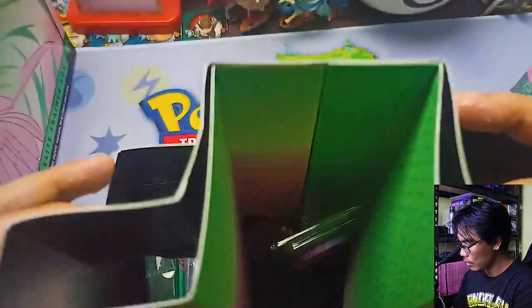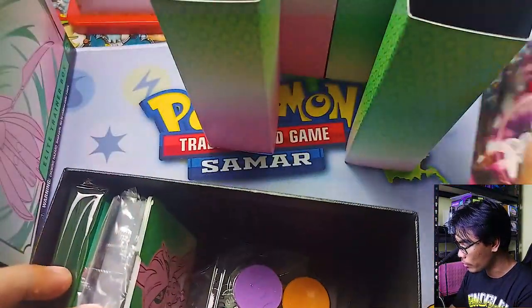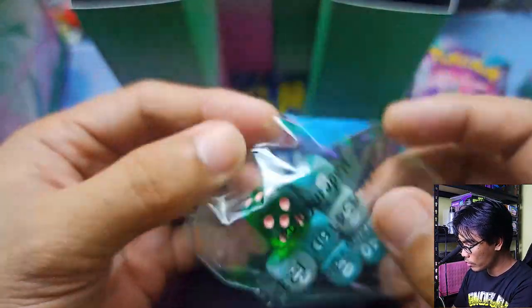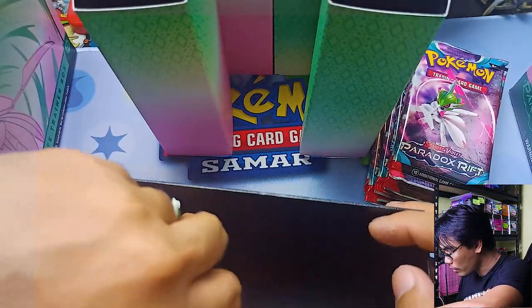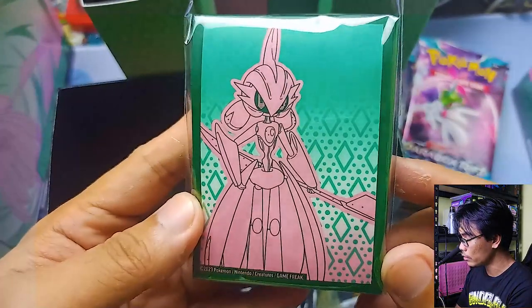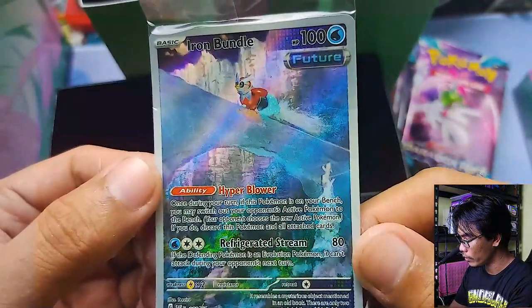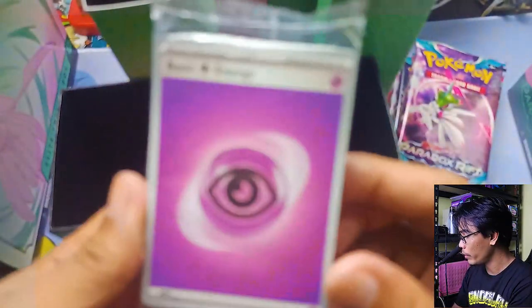Getting all the contents out — 9 packs. We have a legal flip coin die in green, dividers, deck shields or deck sleeves, a code card, and the promo. This is the regular promo — the ordinary one — because the other version has the Pokemon Center stamp. We also have the bulk of energies included.